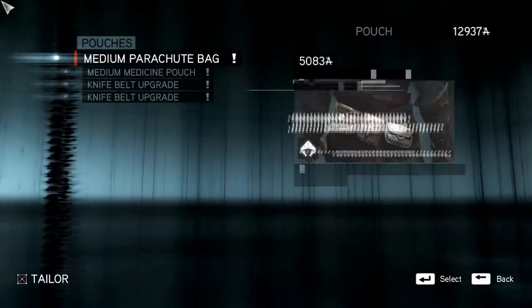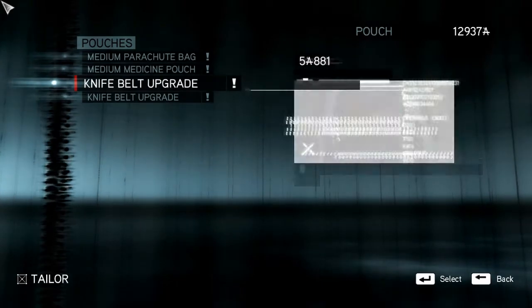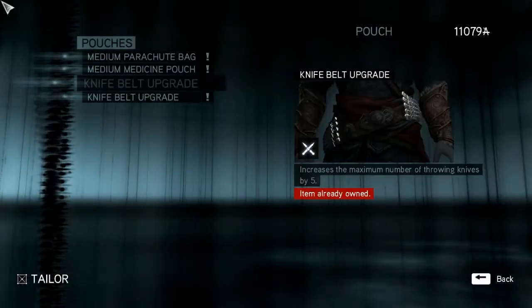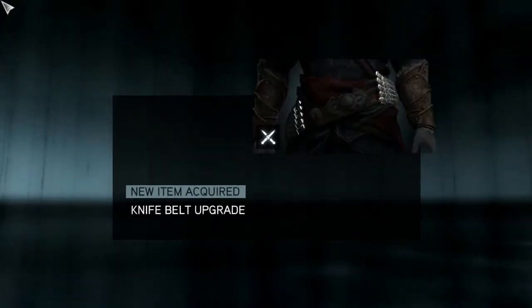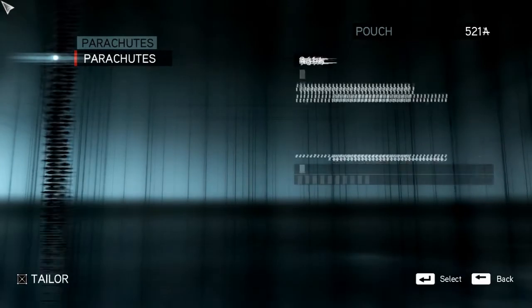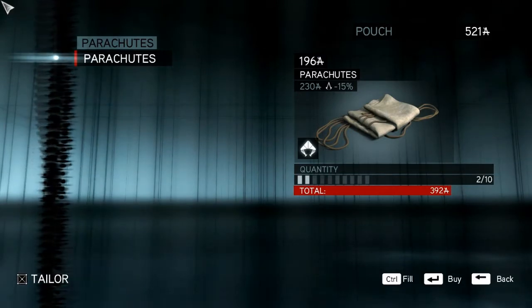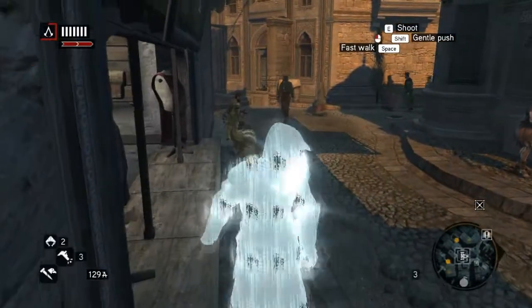And then back. Pouches. Let's see. Medicine. Knife. Yes. I use a lot of knives. Might as well upgrade the medicine and parachute. Oops. How many parachutes? I can only buy two right now. Okay. Come again. There we go.